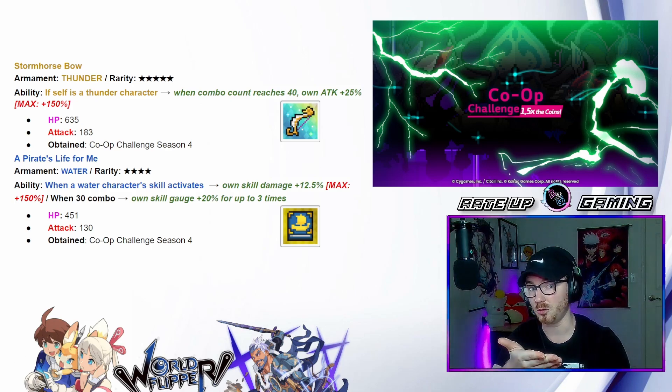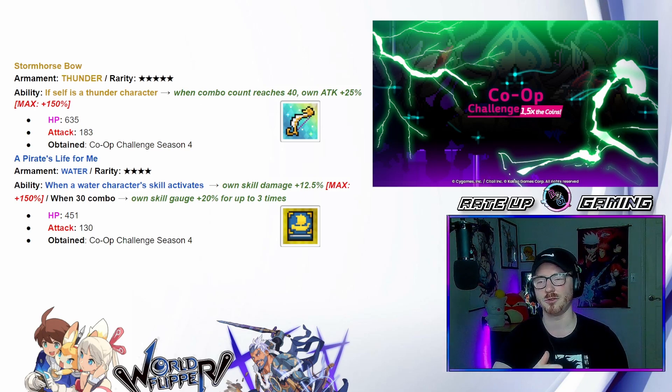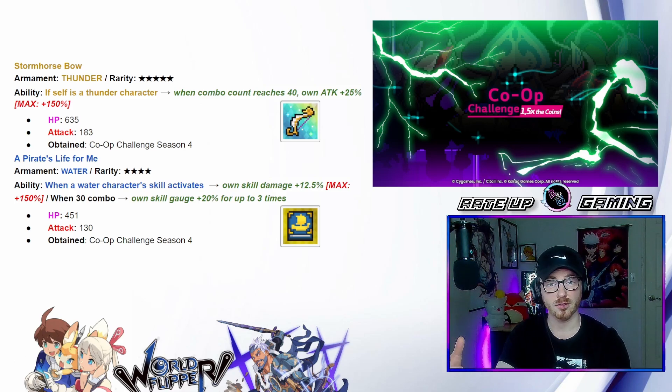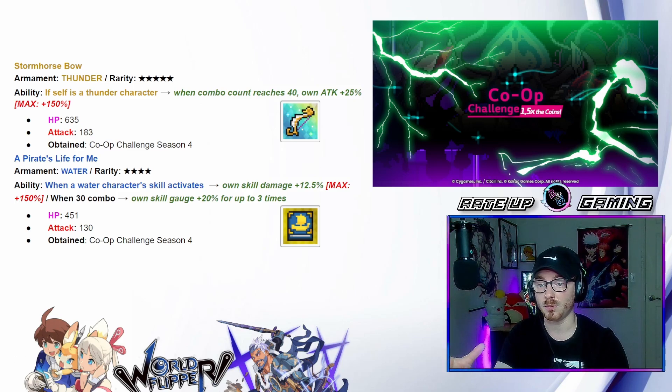Like the prior co-op weapons, these are free — you just literally play co-op. You're going to be doing the Hermit Godly and the co-op events to grind it out for free, conserving stamina and getting these rewards done at the same time. With Sarah coming out and Rudy already existing, the combo thunder teams are going to be using weapons like this to boost their attacks — it all goes hand in hand.